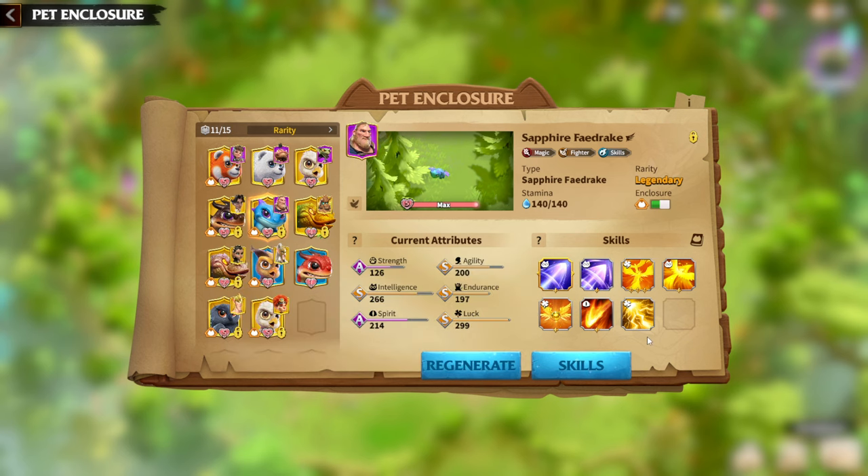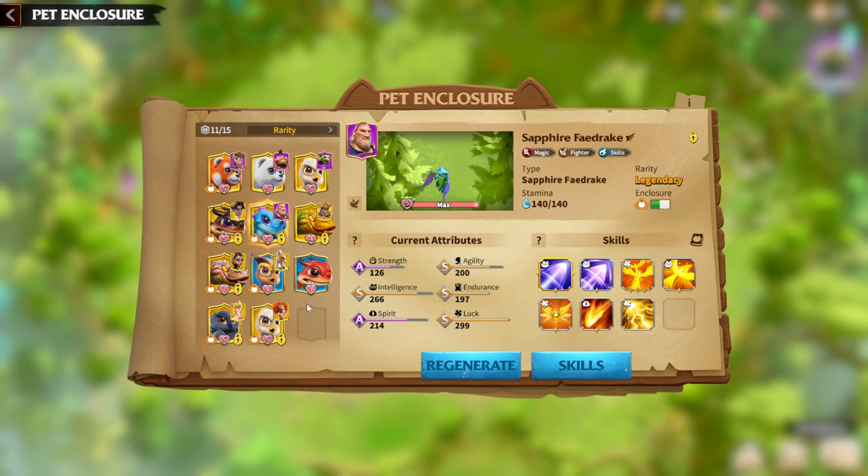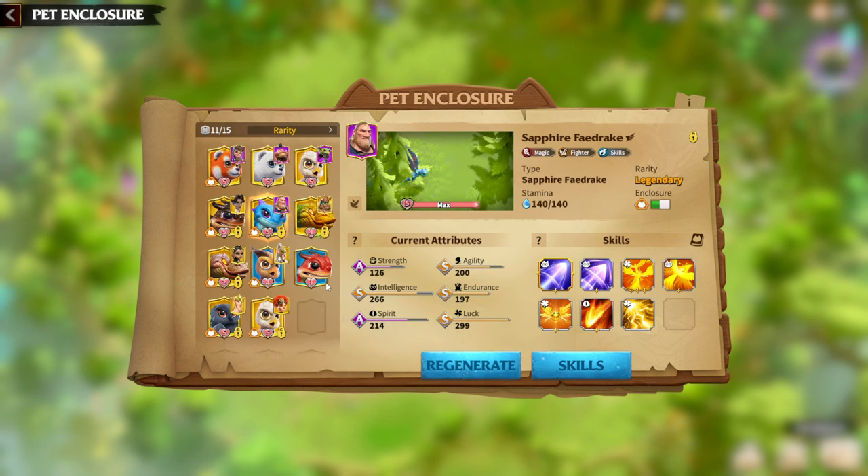Another skill I really like for Mage Warpeds is Resonance. Resonance doesn't have a synergy skill — it's a solo skill that gives the Warped a percentage increase to magic skill damage dealt, determined by Spirit. I think I've now covered everything I know about Warpeds in the game — infantry, cavalry, mages, and marksmen. If I missed something, please remind me in the comments.